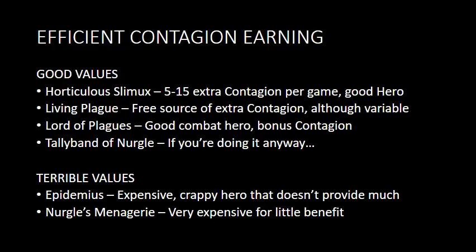Things that are terrible values: Epidemius — he's a terrible hero, he's expensive, and he's providing very little contagion, theoretically a maximum of five. He's just not good. Nurgle's Menagerie — it's really expensive, doesn't give you a lot of benefits, and to really max out all of the options in there you rely on Horticulous surviving the whole game and all of your trees being unopposed by your opponent the whole game. I don't think that's really something worth banking on.